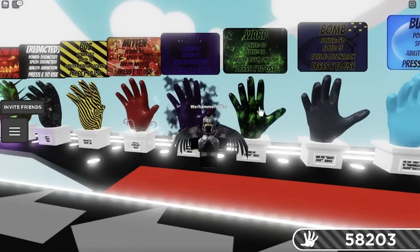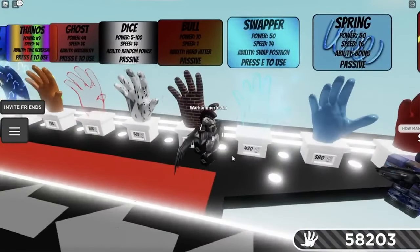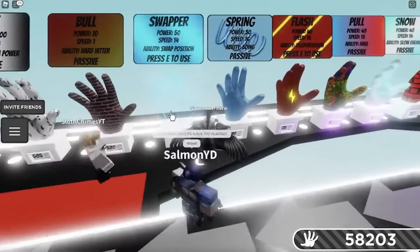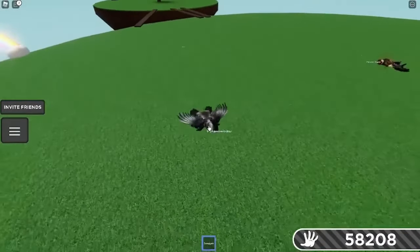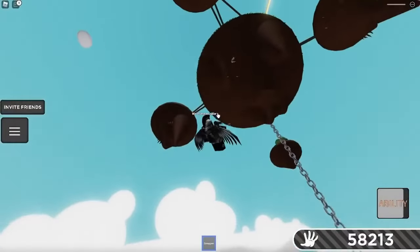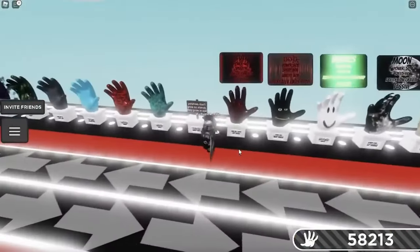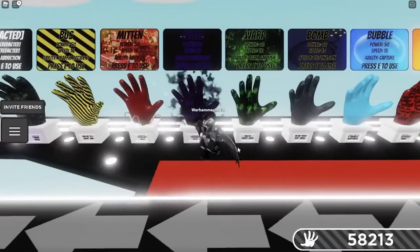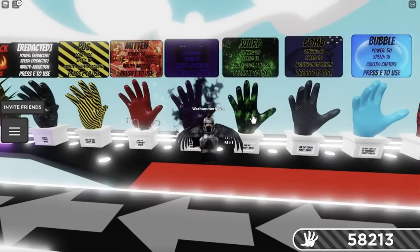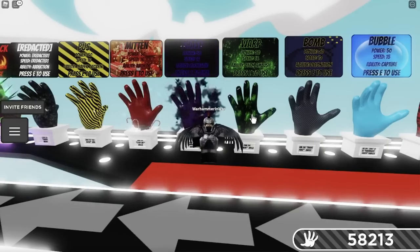Next up is the Warp Glove, which can be kind of difficult to get but doesn't have a high slap requirement. You're going to need to use the Swalker Glove, which you get at 420 slaps. Basically, you need to save someone from dying in the void and then die in their place. You could slap them off and then switch places with them to save them. I'd recommend doing this on one of the side islands so there are fewer people to teleport to.